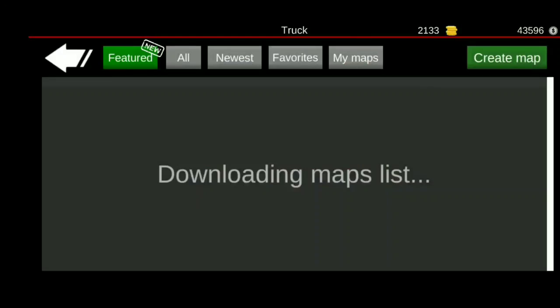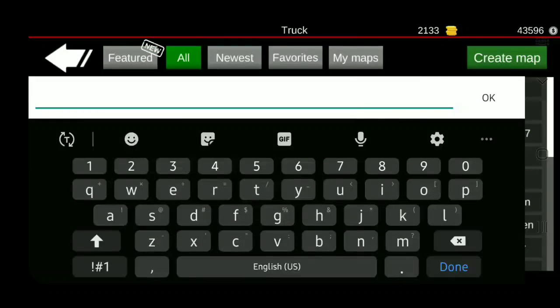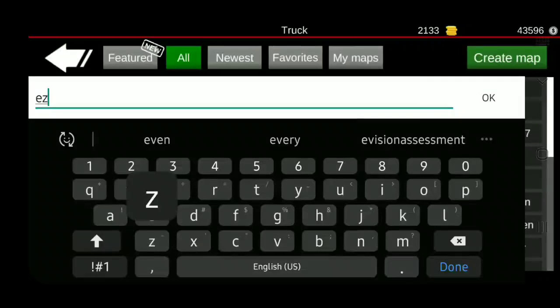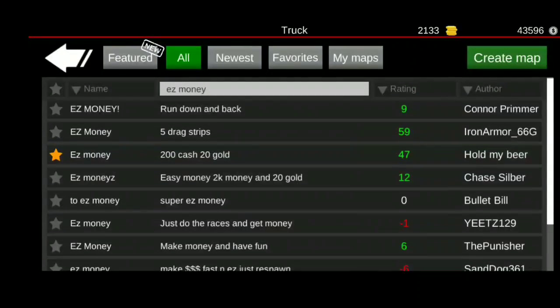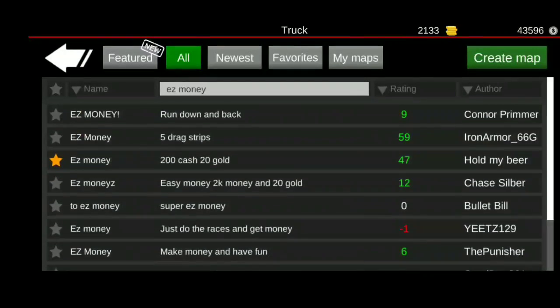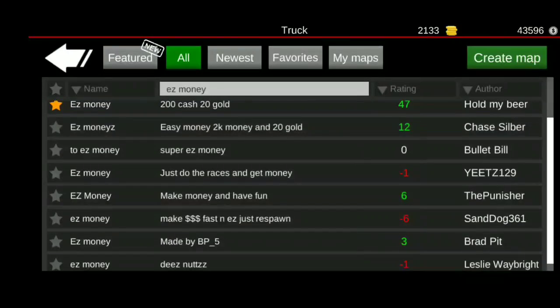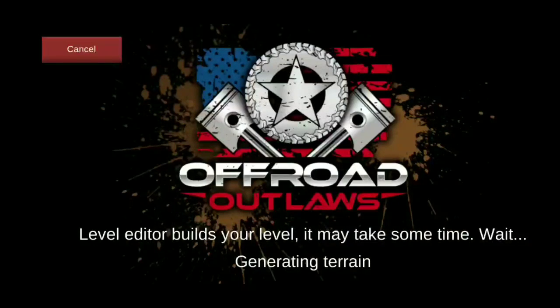Then go into custom apps, go to All, and search for something like 'money' or 'easy money.' Scroll through the results and see which one looks good — which one has a lot of likes, a good description, stuff like that. Click on it, click play.